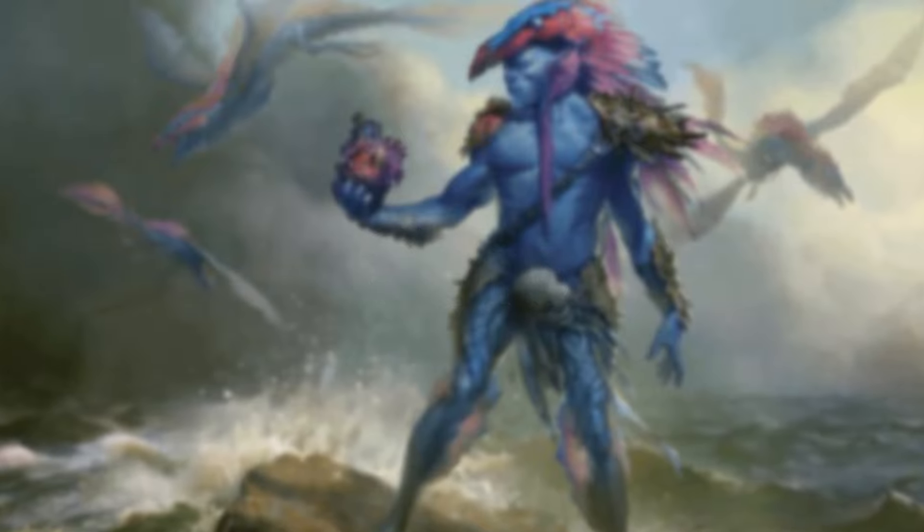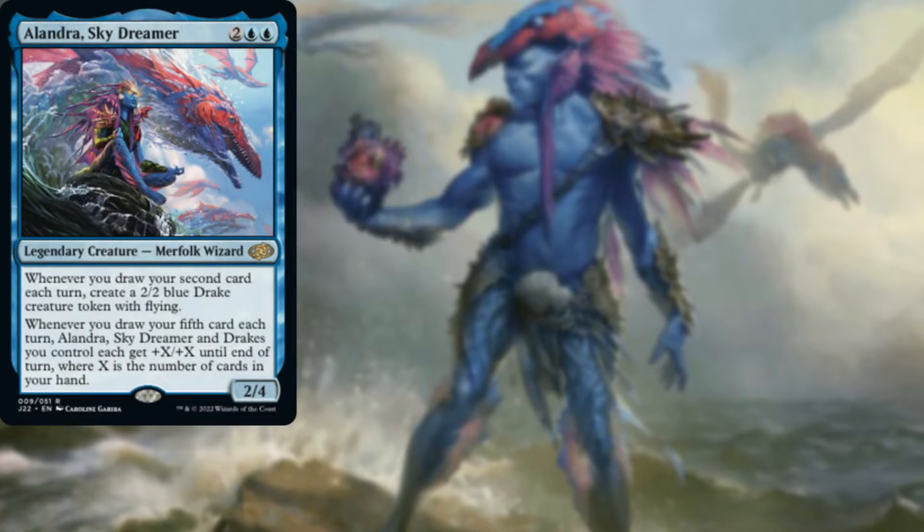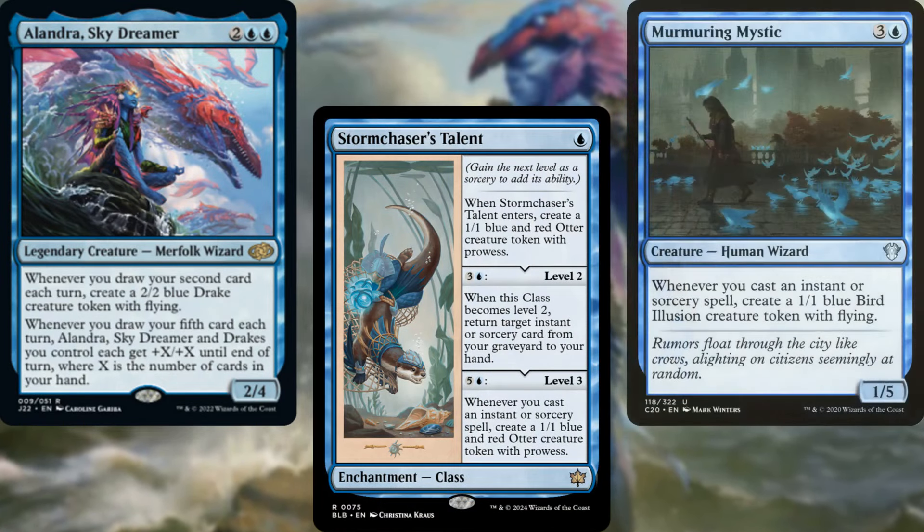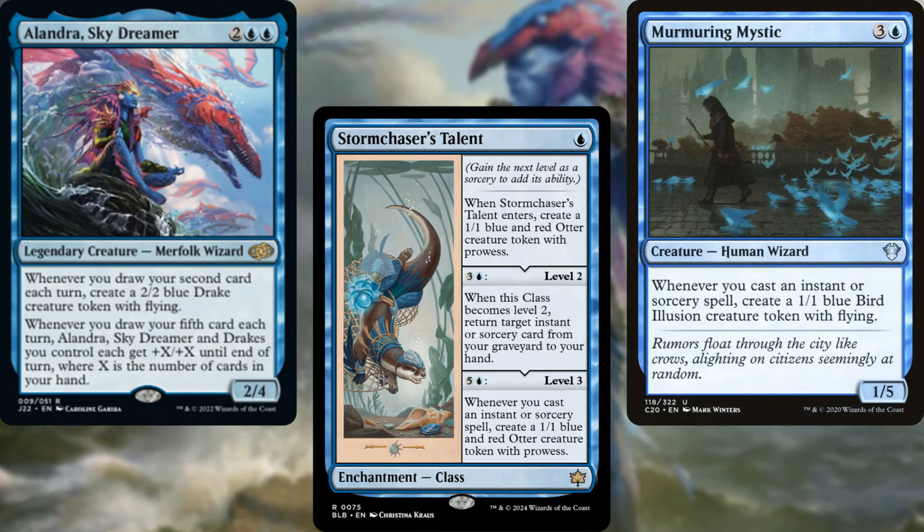The rather small core of our deck consists of Alondra Skydreamer, Storm Chaser's Talent, and Murmuring Mystic. Not a lot, I know, but they're basically here as backups just in case Talrand becomes unusable.